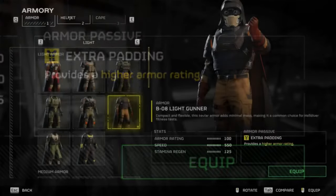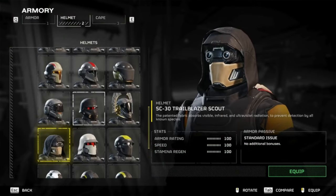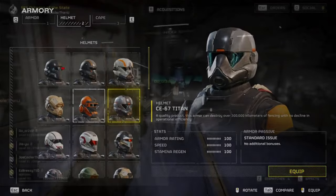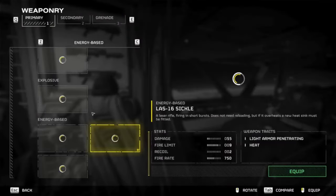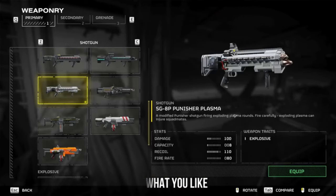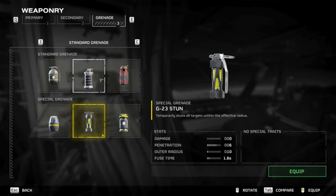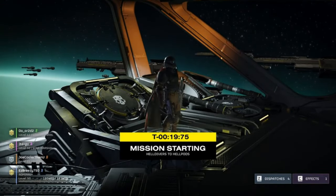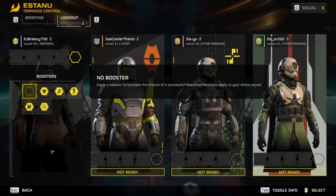First, we're going to need to get kitted out with the quick response force loadout equipped with the latest technology in democracy. You'll need to equip your favorite set of light armor. My recommendation — if you can get the light gunner — it gives you the same armor value as medium with all the benefits of light armor. The rest of your outfit doesn't really matter, just make yourself look good. For weapons, I prefer using the newly equipped plasma punisher, or if you prefer old reliable, the slugger shotgun.